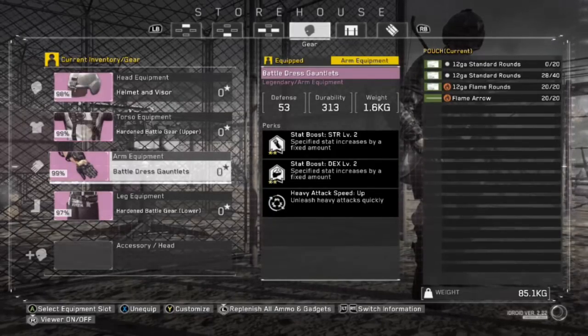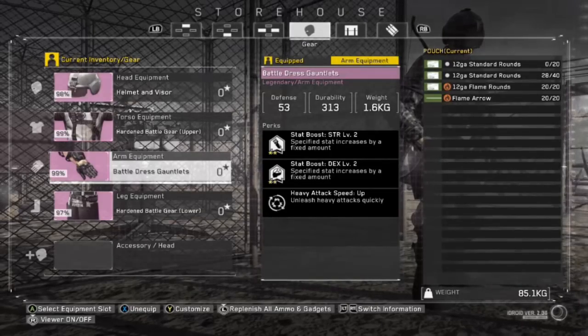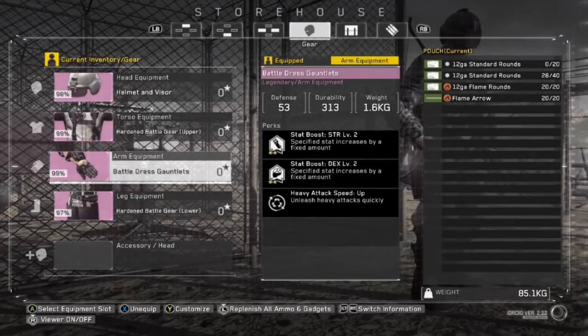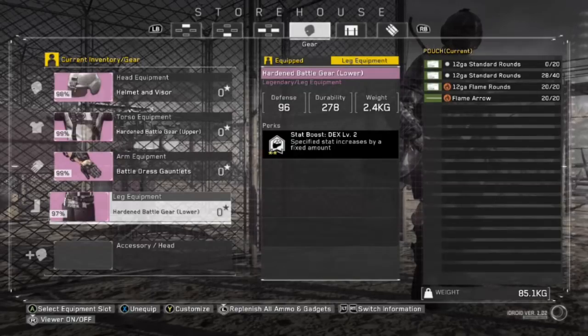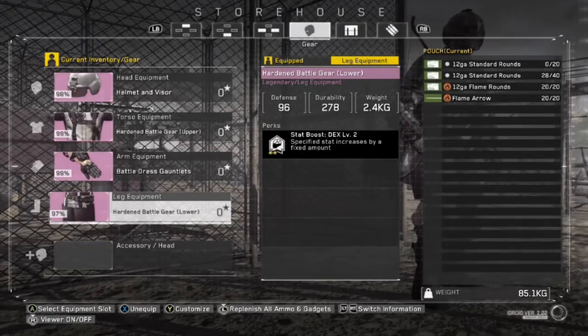Next is our gloves. We really just want the level 2 dex on the gloves. Strength gives you more damage, but dex gives you the same amount of damage while also giving you more move speed. With the heavy attack speed, you could change that for something else — I just prefer it for what I use. And then of course, level 2 dex on the pants.